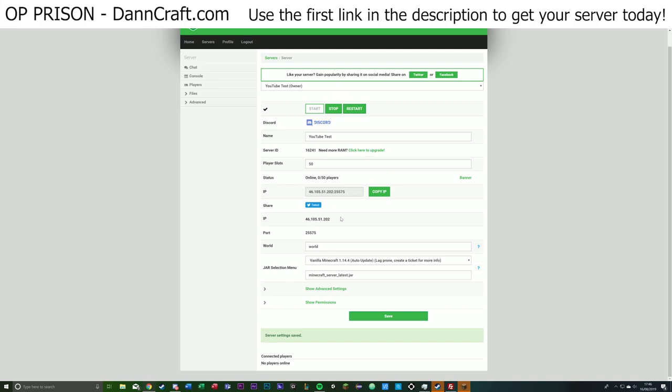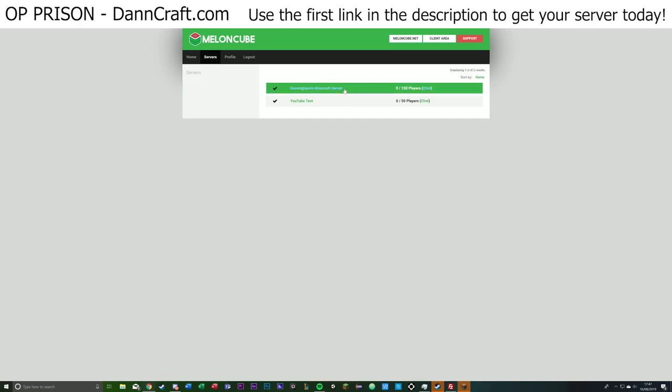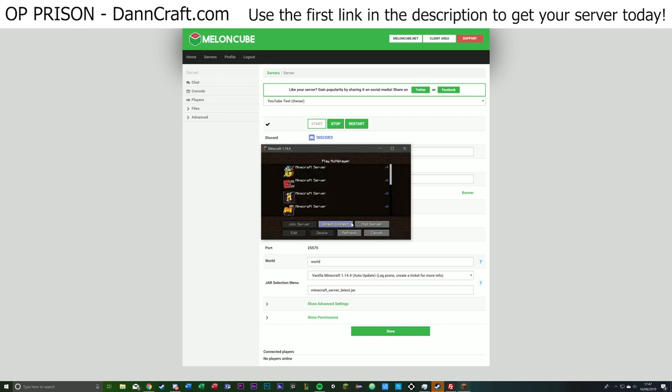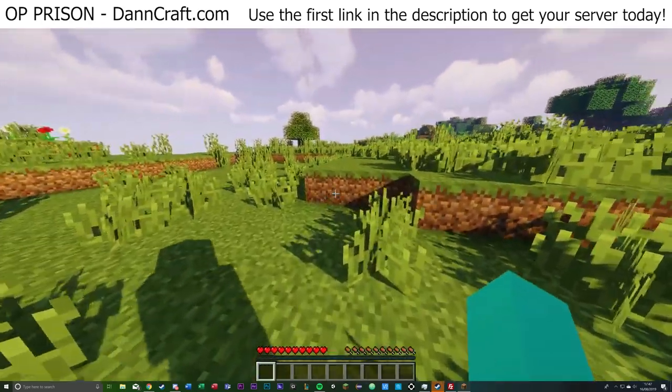To get started, go to the homepage and click the MultiCraft panel. You'll be brought to this tab where you can select what server you want by clicking 'Servers.' I have my prison server and then the test server I just purchased for three dollars, and it's actually running right now. We copy and paste the IP into Minecraft, add the server, plug it in, and we're in — we just bought a Minecraft server and five minutes later we're in. As you can see, we're getting full bars of connection with no lag at all.